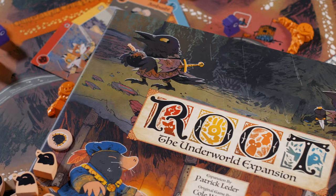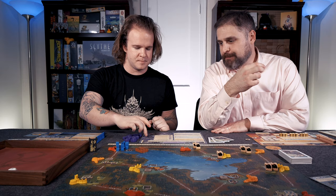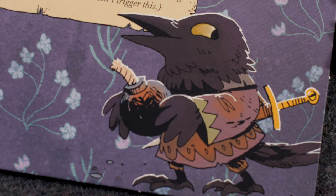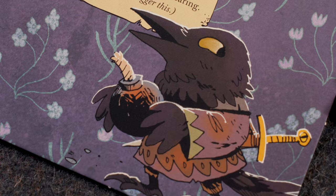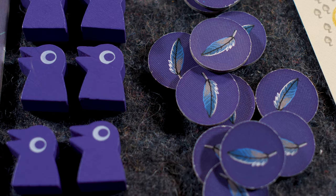The overview of the Corvid Conspiracy — what are these guys doing? They're messing with everyone. They're putting out plots, and those plots are going to ensnare you, take your cards, place down more warriors, or blow up and kill everything in a clearing. The Corvids are sort of sneaking around, creating whispers, and placing little ideas in people's heads that hopefully pay off with victory at the end.